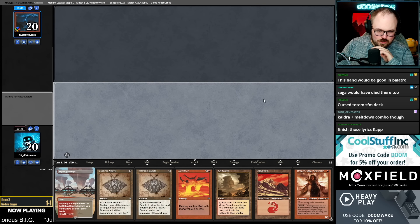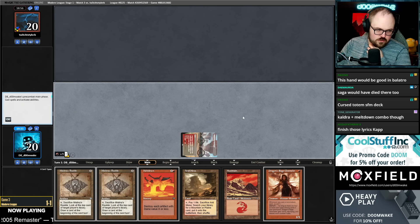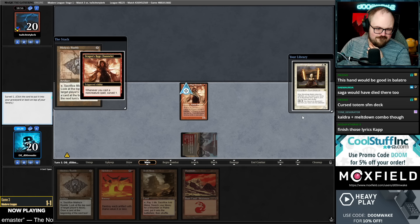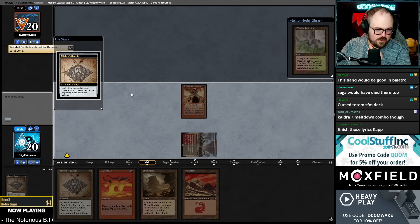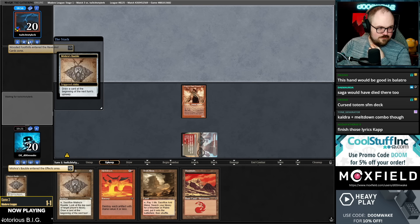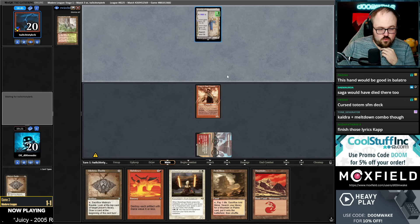Meltdown is going to kill our Baubles. The East Coast cursed totem Stoneforge Mystic deck — you Stoneforge and then Cursed Totem, or you just board off the Stoneforges when you board and Cursed Totem. Okay, we do this — Dragon's Rage Channeler. I should keep that and save the other Bauble. Does that make sense? Yeah, this makes sense.